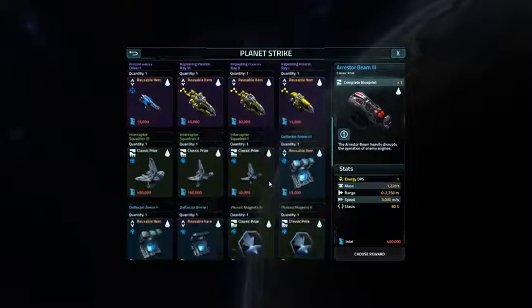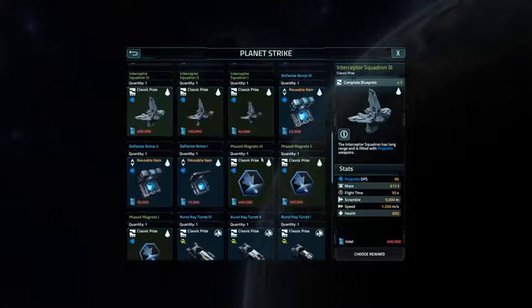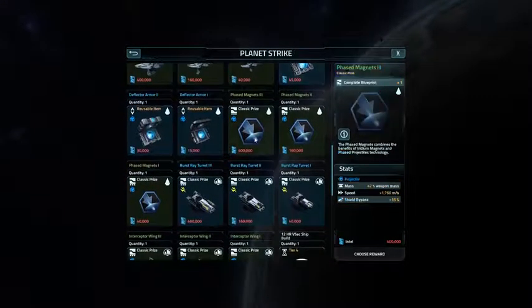And there are some reusable items that might be good. Interceptor Squadrons might be good. Projectile weapons damage, inhibiting — armor is always good. But then we have this Phase Magnets 3, which combines two mods together into one, making it a very interesting mod to have.